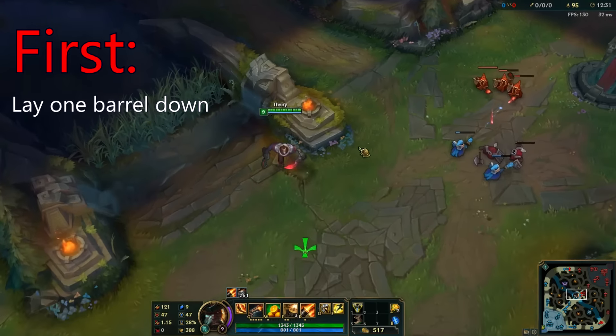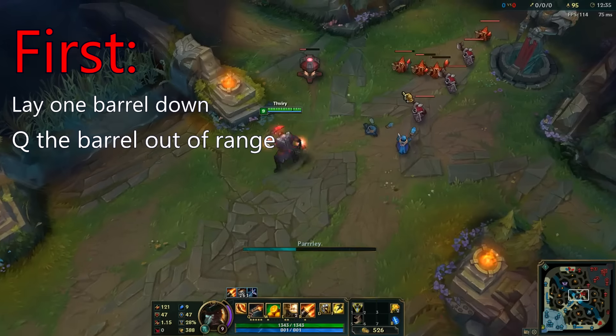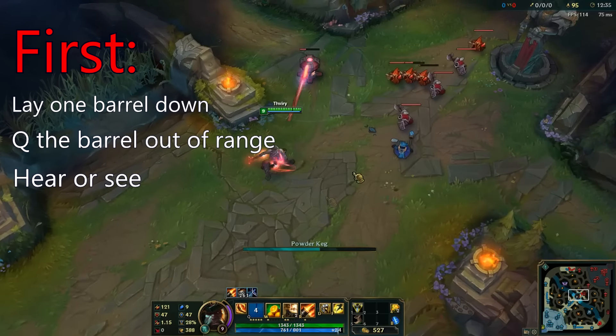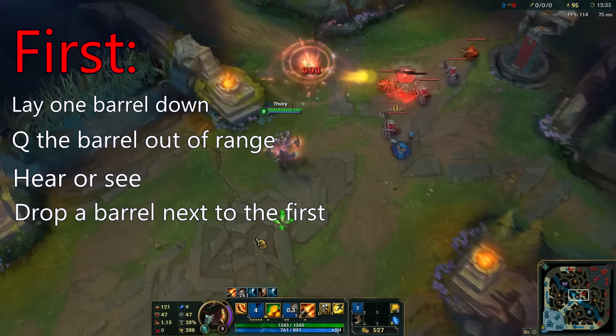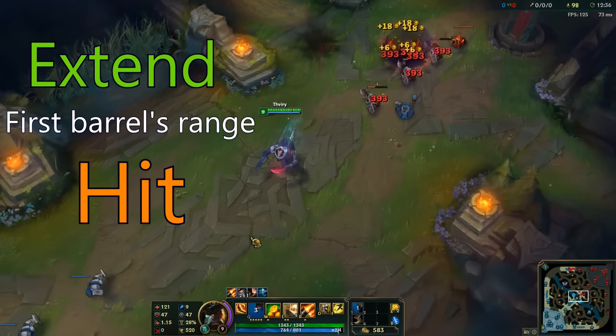First you want to lay down a barrel outside of your Q range, then you want to Q the barrel so you have to walk to it. Once you hear or see the bullet leave the gun, you want to drop another barrel next to the first — this will allow you to extend your first barrel's range and be able to hit your enemies by surprise.